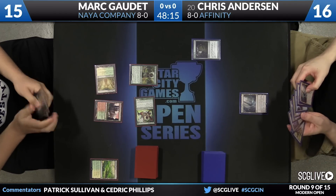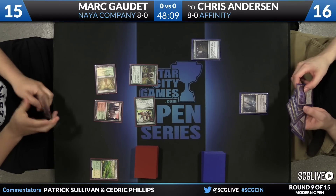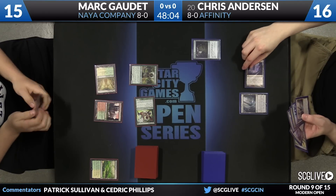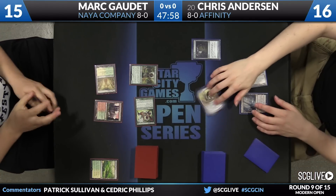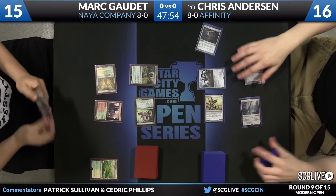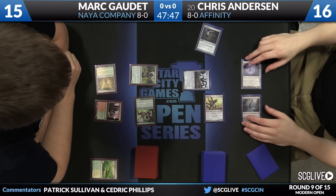Anderson picked up another copy of Blinkmoth Nexus and has a copy of Signal Pest in hand. There is the Inkmoth Nexus, and now there is the Signal Pest. Not using the Springleaf Drum — playing a copy of Hangarback Walker. It'll come in with just one counter.